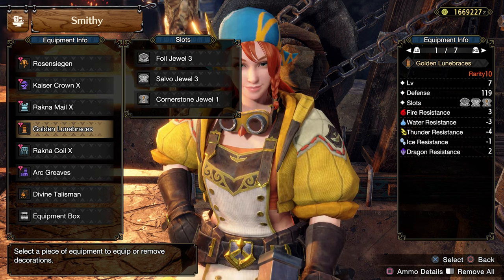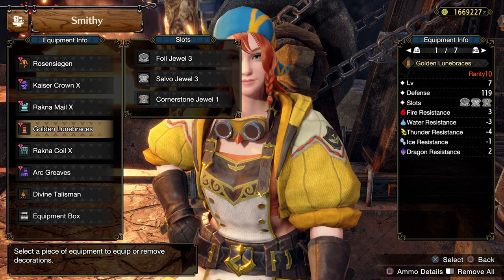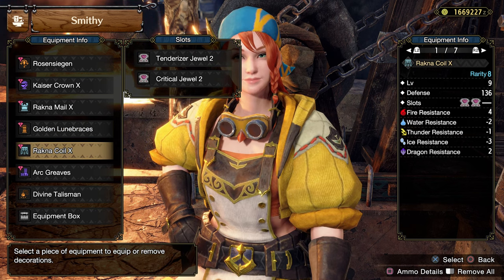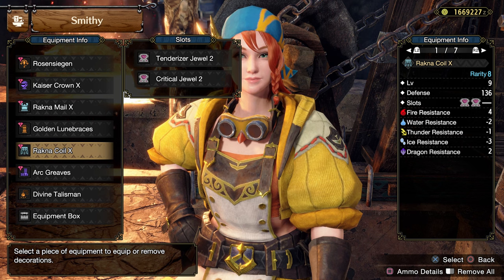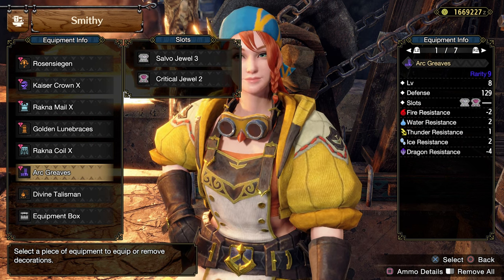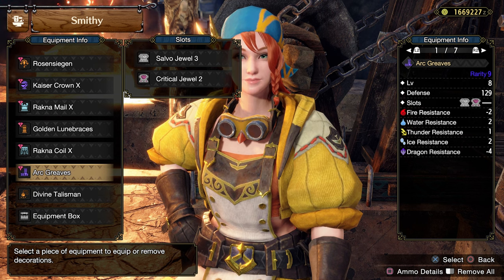Golden Loom Braces from Gold Rotten with Foil Jewel, Sour Jewel, and Cornerstone Jewel. Rock in the Coil with Tenderizer Jewel and Critical Jewel. The Arc Grifts from Shagaru Magala with Sour Jewel and Critical Jewel.